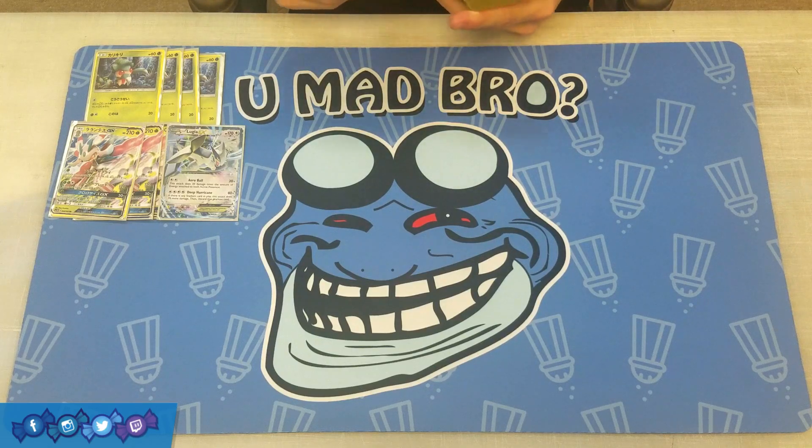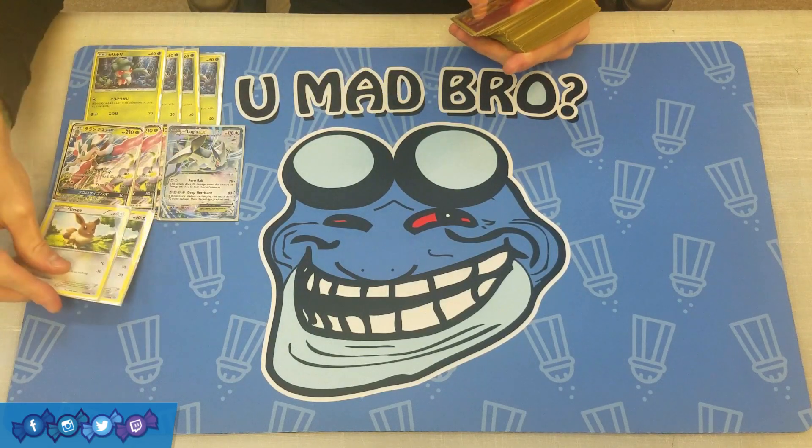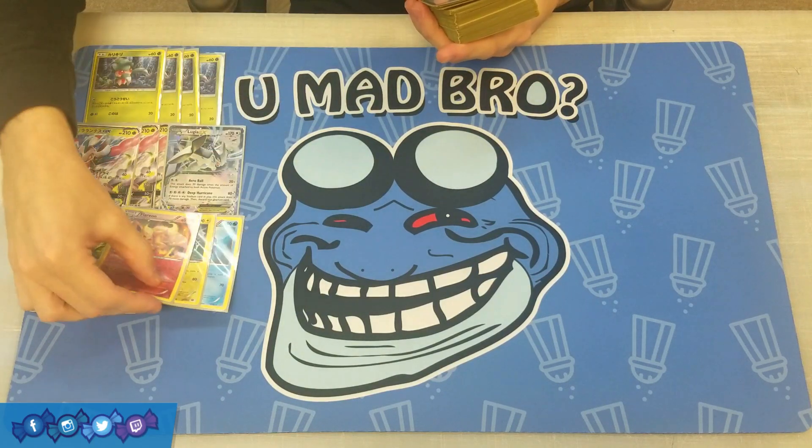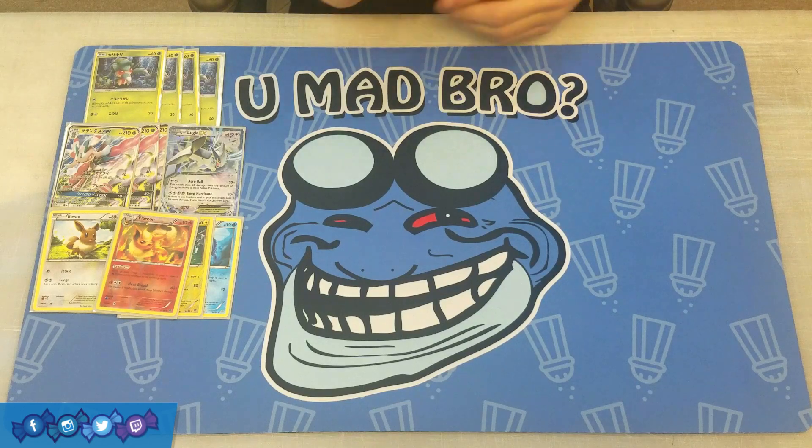The other main cards we're going to pair with Lurantis are an Eevee evolution line. We're going to play two Eevee and then one of each of the Eeveelutions. Each of these is actually pretty important.